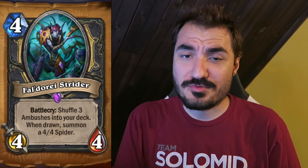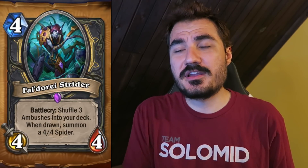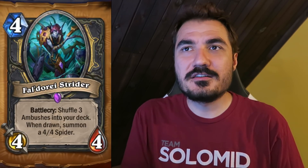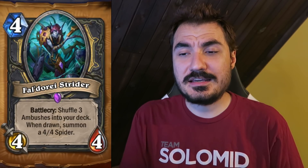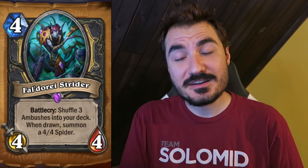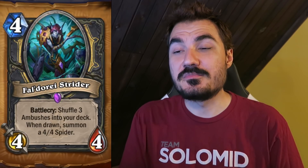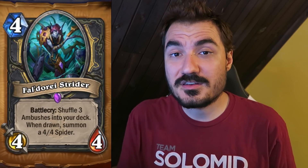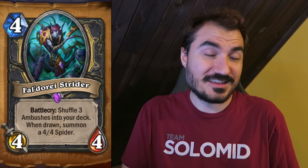Faldorei Strider — Epic Rogue minion, 4 mana, 4-4. Shuffle three Ambushes into your deck; when drawn, summon a 4-4 Spider and you still draw the other card. So this can trigger three times in a row and you draw a regular card next turn — it's kind of like a 4-mana 16-16 with a delayed effect, which is really insane. It's on this line of absolutely crazy Rogue cards, but again we don't really see it fitting particularly well into any given archetype. Rogue does a lot of crazy stuff. I think we'll see this one because it's so efficient, but it could be that Miracle Rogue is the next meta Rogue deck and all these cards end up on hold for a few expansions.